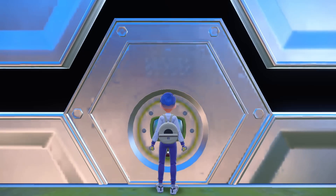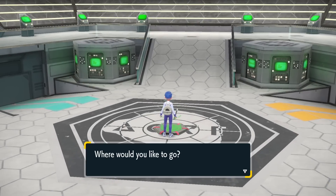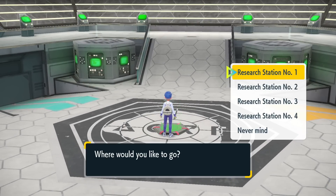By entering this initial starting point, much like you did going through the story, you'll now have unlocked the Teleporter, which will take you to all four research centers. Depending on which one you go to, you're going to find the different Pokemon.